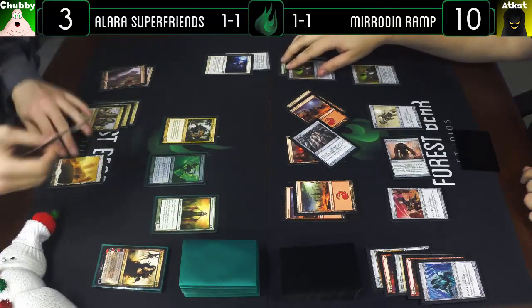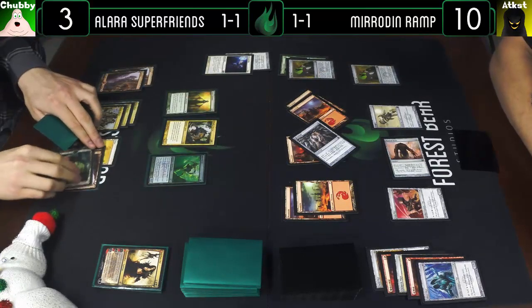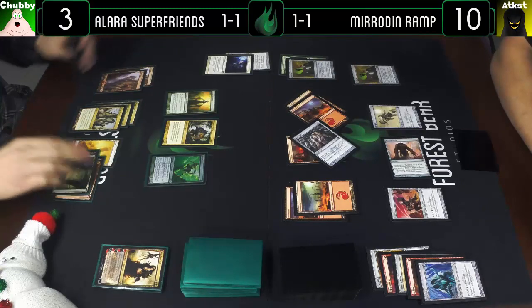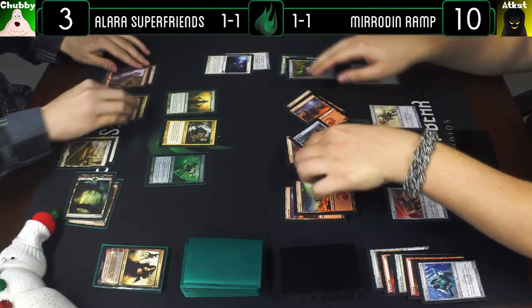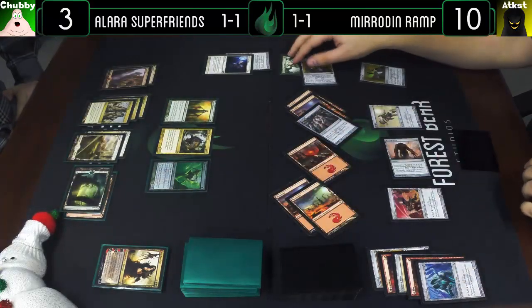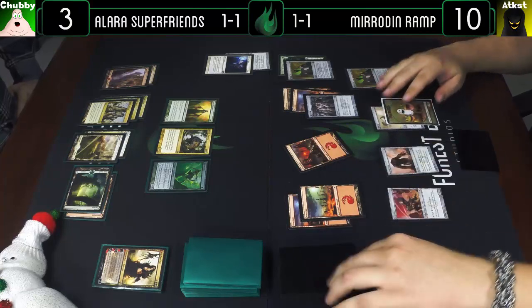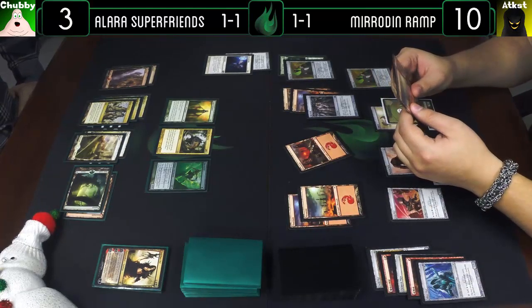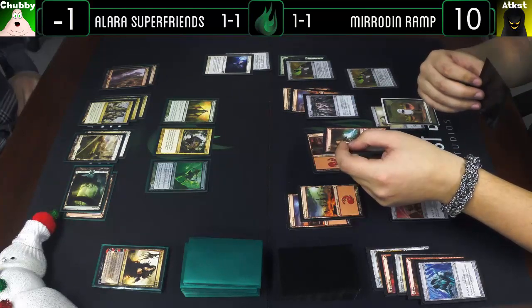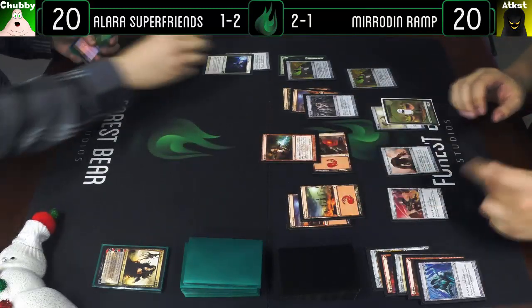Play an Elvish Visionary, draw a card. Play a Plains and pass the turn. End of your turn — make a Druid of the Anima token. Untap, draw, and Galvanic Blast — perfect. All right so I'm definitely dead to that. And so yeah — what are we doing next? I don't even remember, but there'll be something.